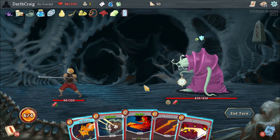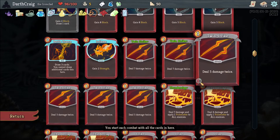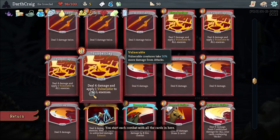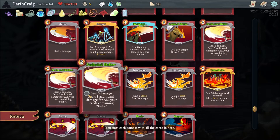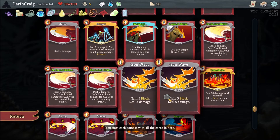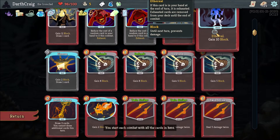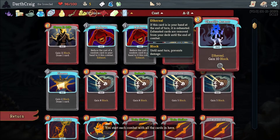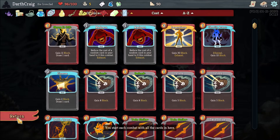This is a continuation of previous Ironclad videos from Act 2 and 3, so you'll know by this point that my deck is heavy on strikes — I have a lot of Twin Strikes. I also have a lot of Thunderclap to keep up the vulnerable, and then my main bread and butter is going to be Perfected Strike, which keeps getting stronger and stronger as I add strike cards. My defenses are almost non-existent — I have 10 block and just a couple of defend cards, plus an Aethro Block that comes up every now and then.